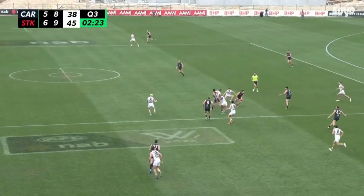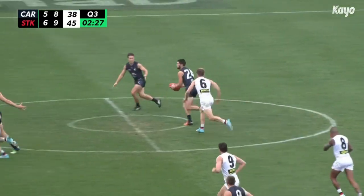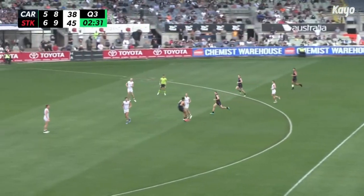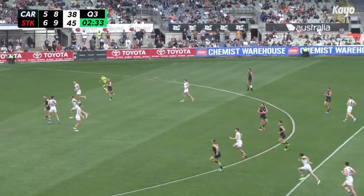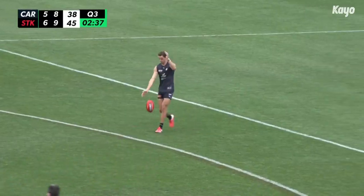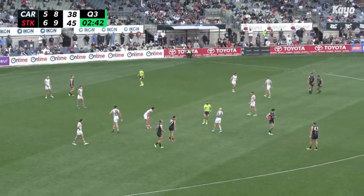McGovern from halfback for the Blues — to Chera, to Fisher in the centre of the ground. Kennedy almost got caught by Billings. Newman almost got caught by Ross. They've worked this out, though, the Blues — and Durden enters the 50 to Kemp, who's attacked the ball hard all game and finally latches onto one. He's going to lay it off to Chera. Just went to 15.1, that one.